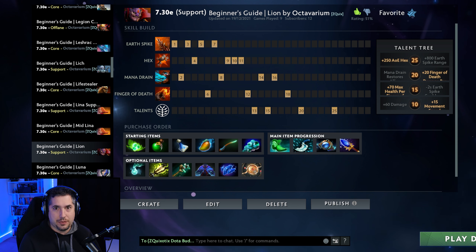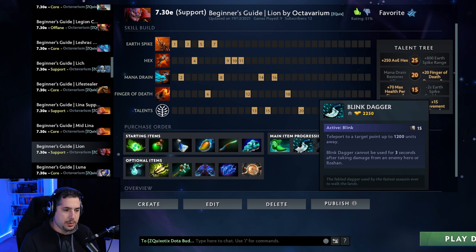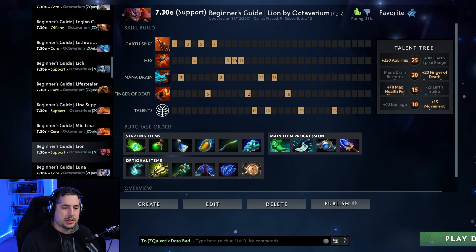The build is built around having a ton of fun with him in the position 5 or 4 role. Basically you're building starting items that help sustain your lane, moving towards Tranquil Boots into Blink Dagger, Aether Lens, and Aghanim's Scepter. Ags is super greedy, but with this build you're going movement speed into Finger of Death health into Finger of Death damage — you just want to be murdering guys with Finger of Death. It's why you play Lion.